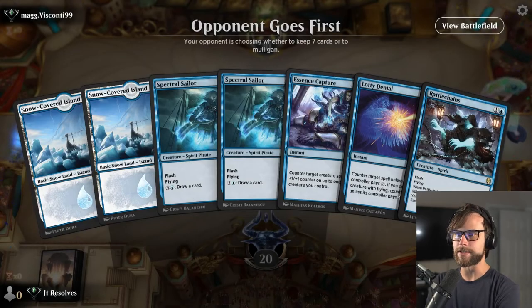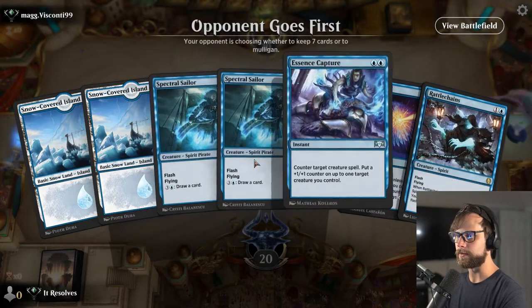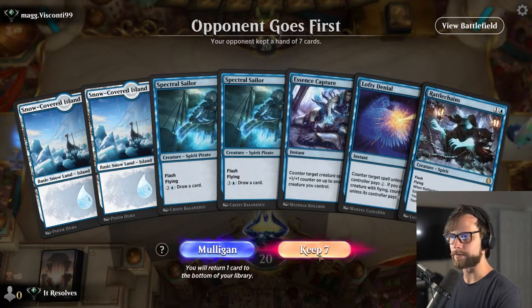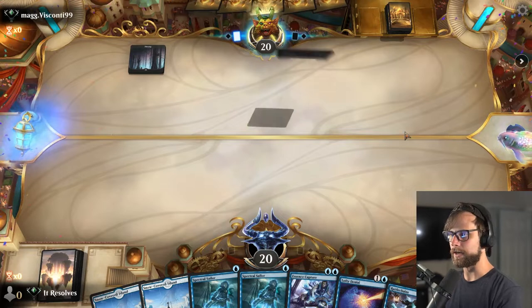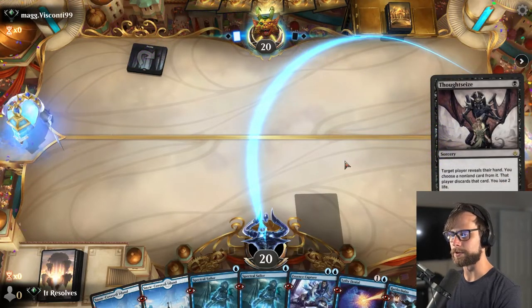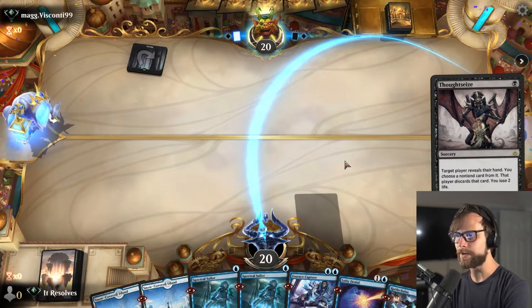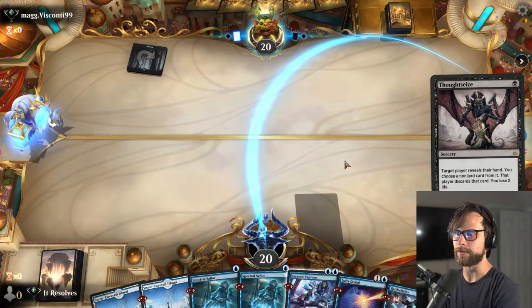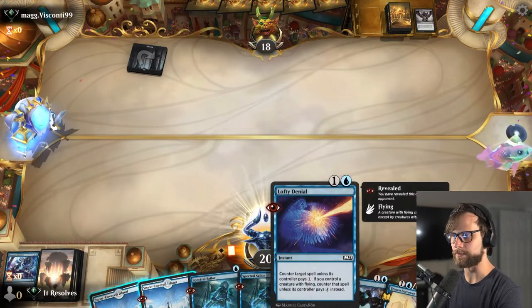Here we are for game number one. This is actually a pretty reasonable hand — we can flash these out in the early turns, and we have some protection plus the Rattle Chains. This is exactly what you want. We'll be able to run that Spectral Sailor out pretty quickly. Thoughtseize is not great turn one, but we do have a lot of redundancy in this hand, so I'm actually okay with it. I'm curious to see what they take — it'll give us a hint as to what they might be up to.